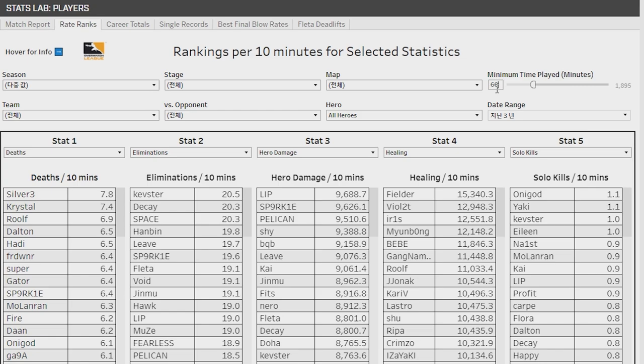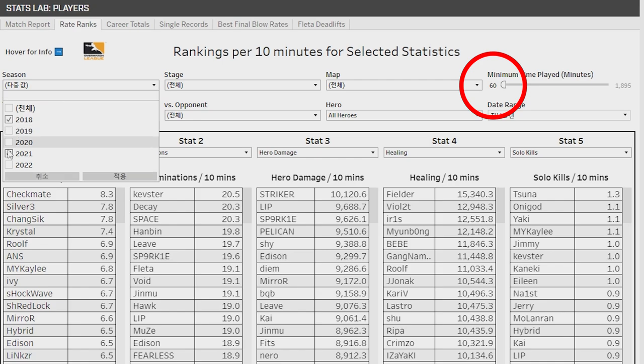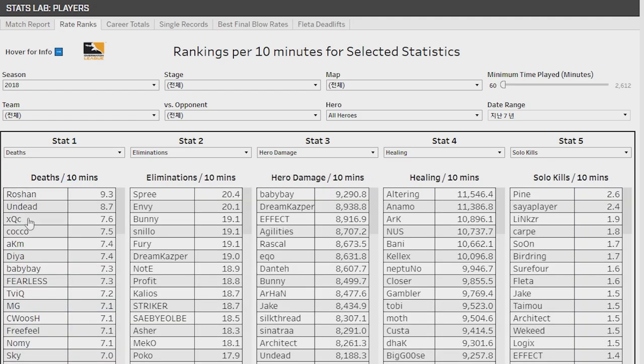You might be wondering, then, isn't the dataset too small? Perhaps, but these are the records of players who had at least 60 minutes of playtime, and considering the fact that a round of Overwatch is relatively short, the average value of deaths per 10 is actually encompassing a much larger dataset from every single map and game each player has played in, so the sample size isn't actually too small.